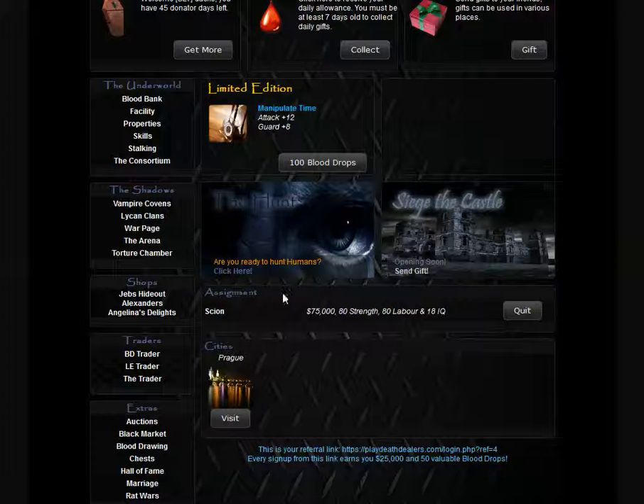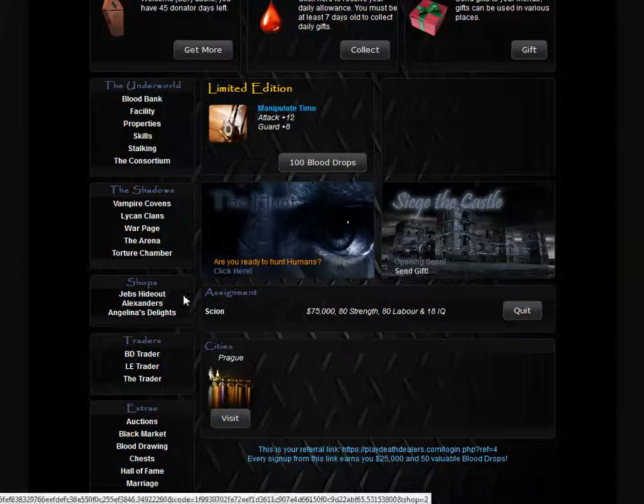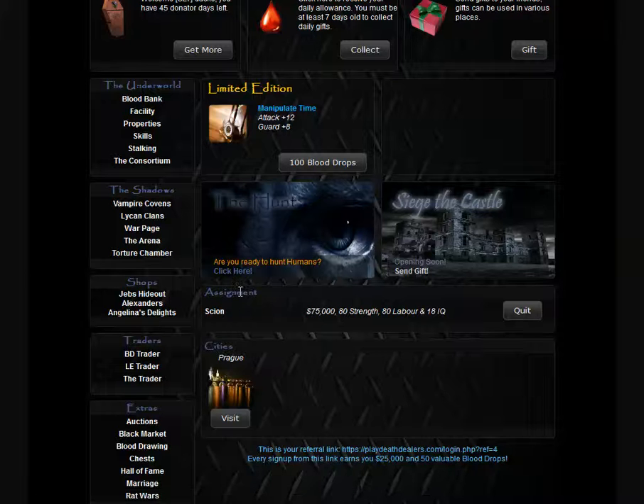If we happen to forget you or something, you can just shoot us an email or holler at us in chat and we'll send you over the items so you can play.